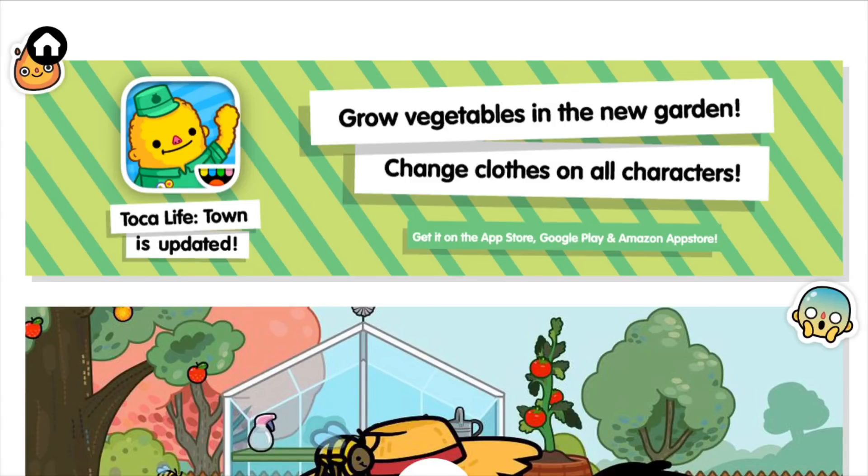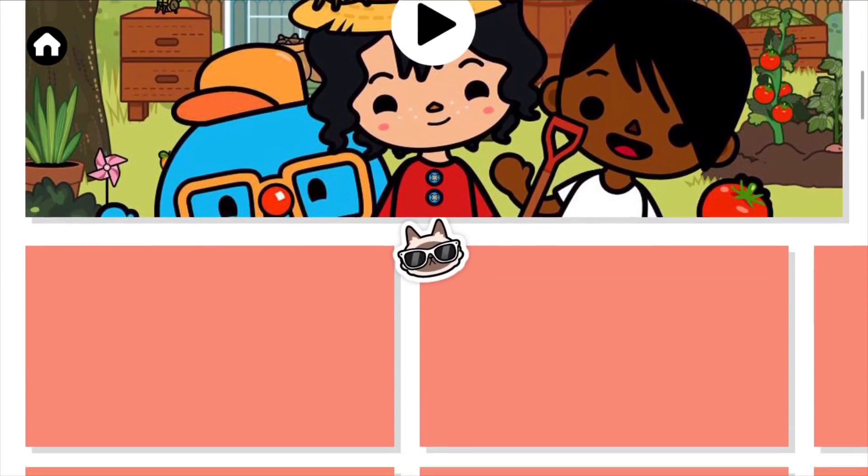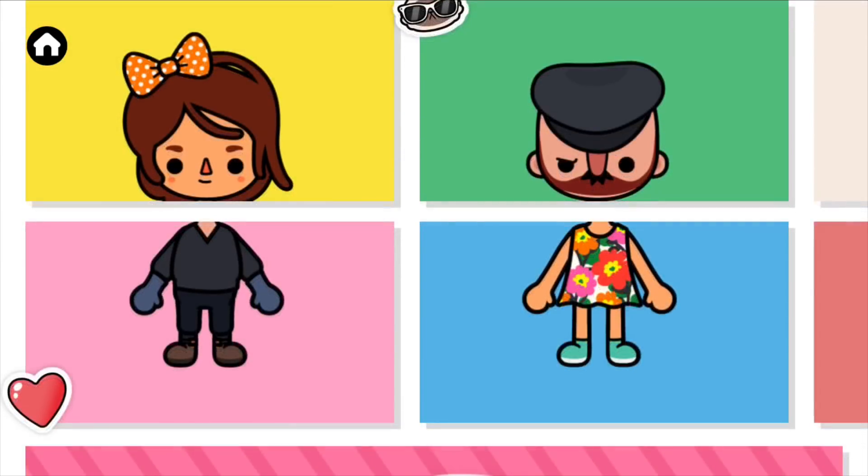If you guys don't know about the Toka Life Town update, you should go check it out - it is an amazing update. You can now grow vegetables in a new garden, change clothes on all characters, and get it on the App Store. There's a little video showing the update that you should definitely watch.